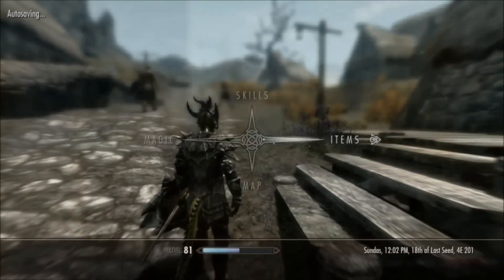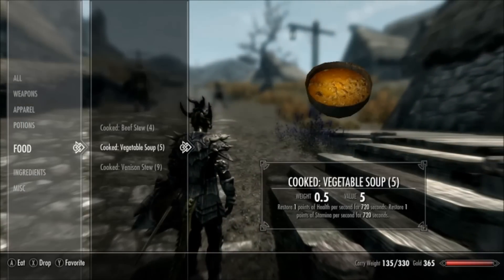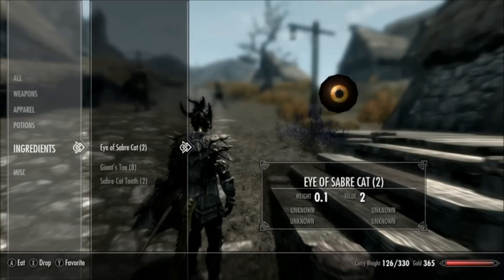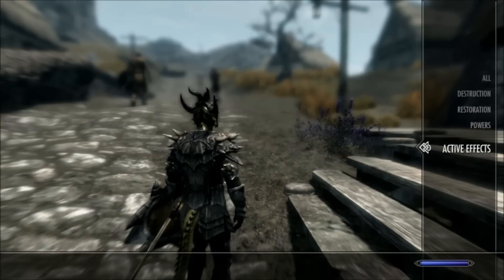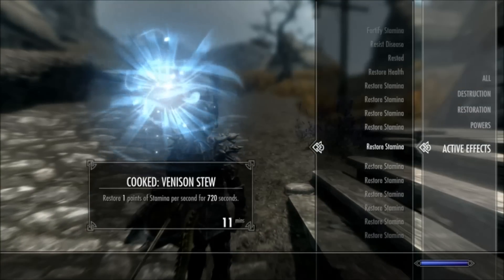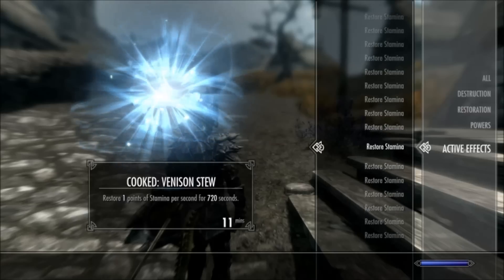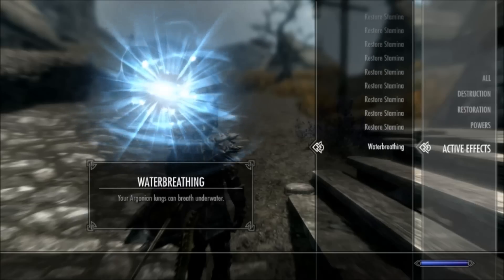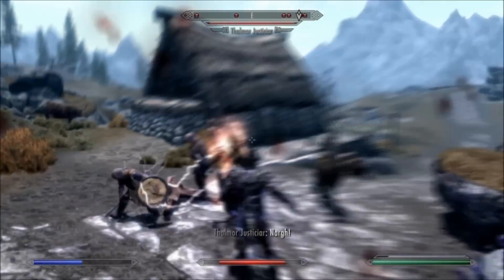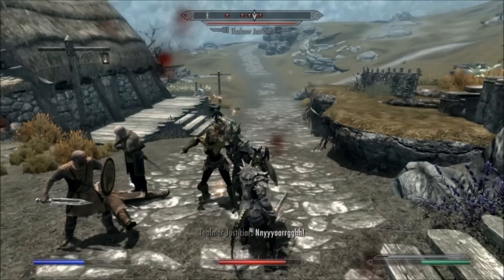So if you cook enough of these foods and eat them all like I'm doing now, then go to magic and then to active effects, you can see that all these foods are stacking up. I've got so much stamina regeneration that it's effectively unlimited, so I can just run for an infinite amount of time. Stamina is just no longer a problem — it's pretty overpowered.